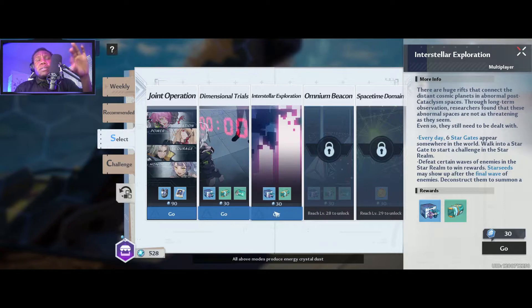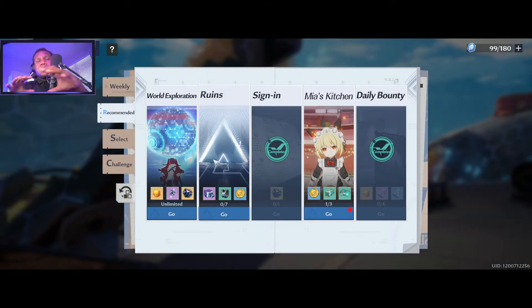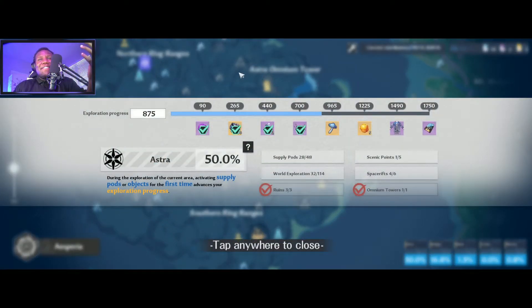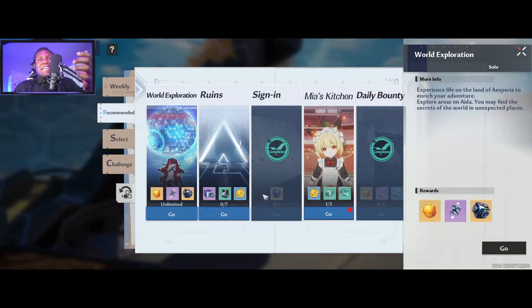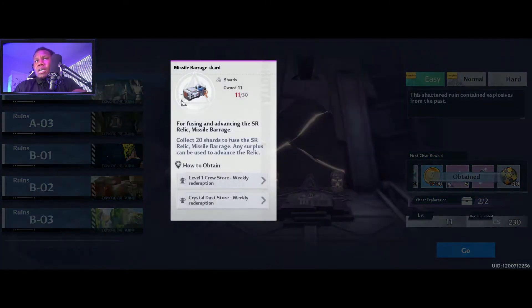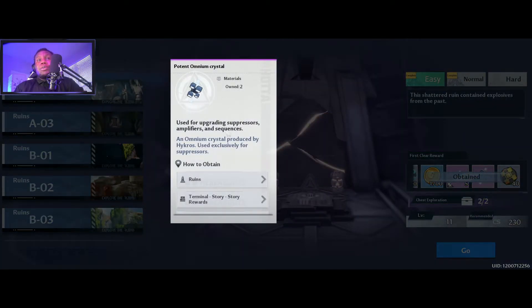Dimensional trials are sort of like a four-person training mission where you're essentially just killing mobs. Interstellar exploration has parts on the map where you can go to a dimensional rift and kill mobs — it's every day, so that's always nice. Ruins are puzzle-type maps where you kill mobs and loot chests, and there are all types of ruins. World exploration gets you rewards all over the map. Ruins give you XP, gold, shards for your relic, and omnium crystals which are good for suppressor upgrades.